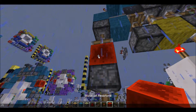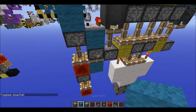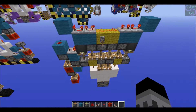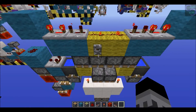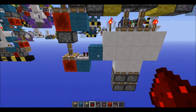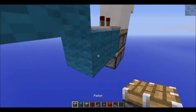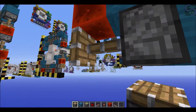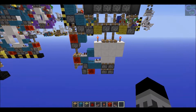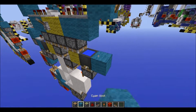Place a block like so. Then what you're going to want to do is place a normal piston facing upward - you might recognize this little thing. To finish off the door, you just need to place blocks like so, with an updater piston right there, and then place a sticky piston like so. That's the double - now you just need to copy that side over.